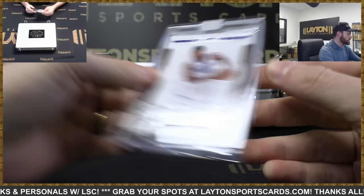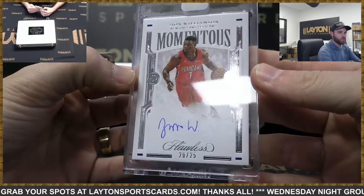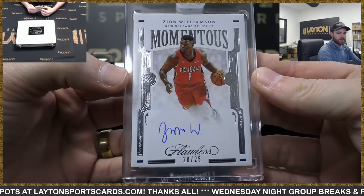Diamond Gem 4 of 20, Harrison Barnes — there you go Kings, diamond guarantee. And the last hit of the break — thanks again everybody for joining — is Zion Williamson Momentous auto, 20 of 25, Pelicans. Awesome hit. The 2019-20 rookie class came up big in that case.